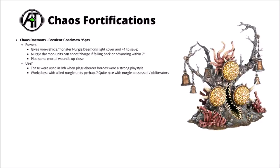Next up we come to the Chaos fortifications, starting with the Daemons. The first one is the Feculent Gnarlmaw at 95 points — the Spooky Nurgle Tree of Disease gives a bunch of bonuses. Nurgle Daemon units get light cover and +1 to their armour save, and nearby Nurgle Daemon units can shoot and charge if they're falling back or advancing. It also gives the potential for some mortal wounds up close. These were popular back in 8th edition with Plaguebearer Horde lists. I think the tree might be best with things like Nurgle Possessed or Nurgle Obliterators now, perhaps allied from Chaos Space Marines — the Obliterators would love extra cover save and the opportunity to fall back and shoot.